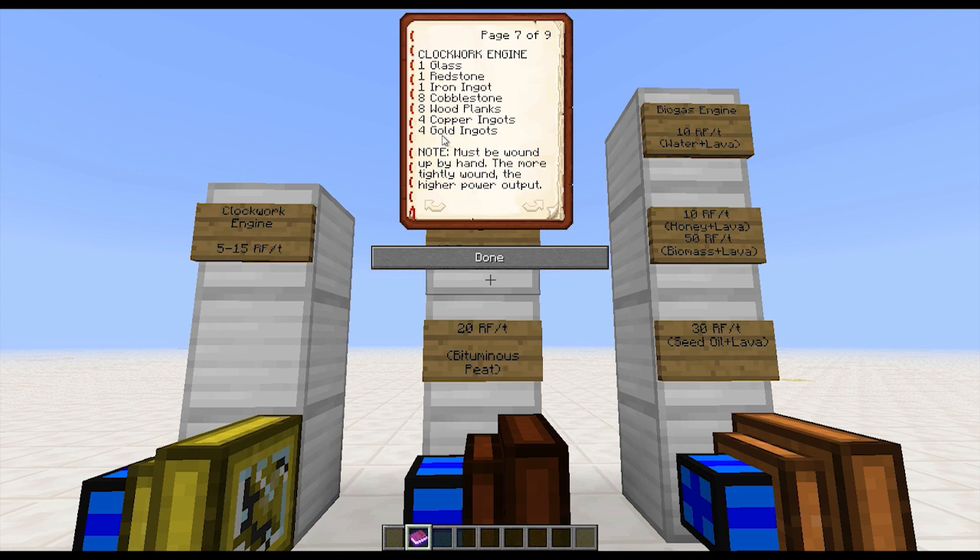That's where they lose me — four gold ingots for something you have to wind by hand, and you can technically die from it if you wind it too tight on low health. The peat fired engine costs 11 copper ingots, seven wood, 12 cobblestone, one iron, one redstone, one glass — that's a hell of a deal. The only hitch is you have to have a constant supply of peat from a peat bog, and you'll want to make bituminous peat if you want extra bang for your buck. The biogas engine costs one glass, one redstone, one iron ingot, 12 cobblestones, seven wood planks, and 11 bronze ingots — a really good deal, especially given how flexible and versatile it is.